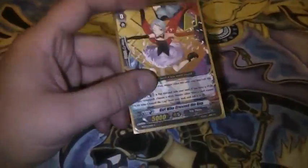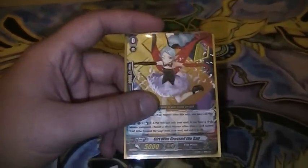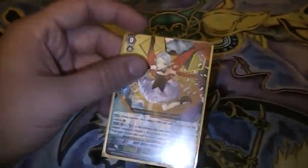So, starter — the Girl Who Crosses the Gap. Much better card than Hades Ringmaster. She's a very good starter. Move her to the Soul and have anybody else come out, so very good card. She's part of why this deck is actually good. I'll have to go over that in the tutorial video.